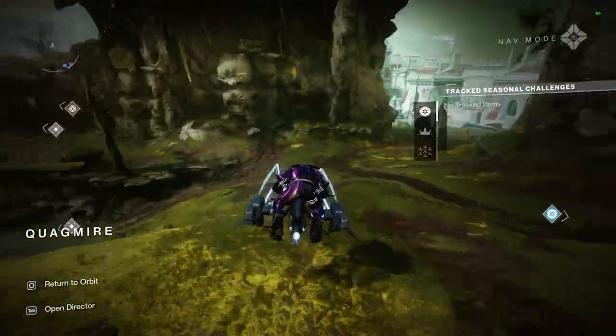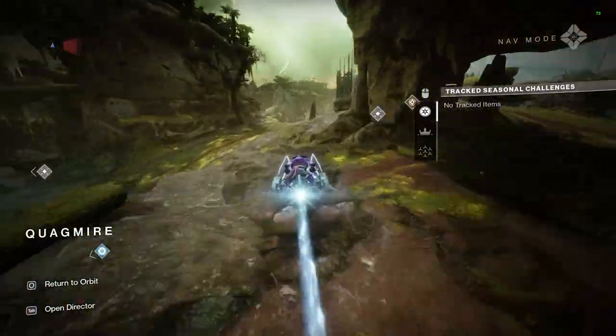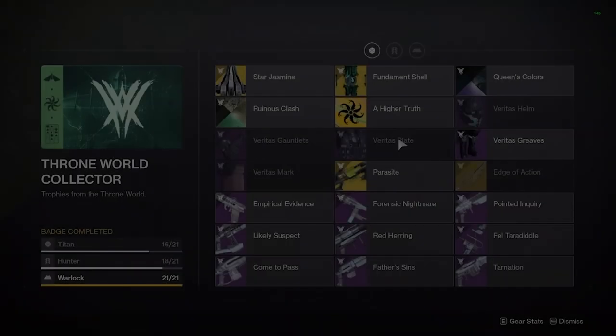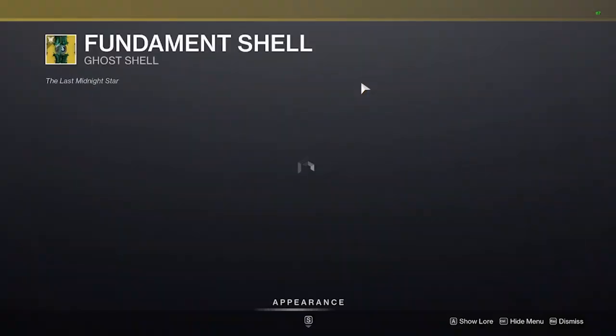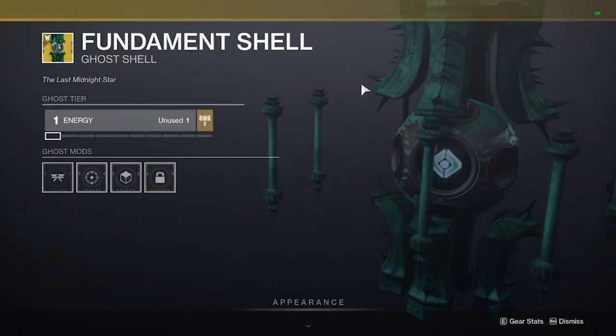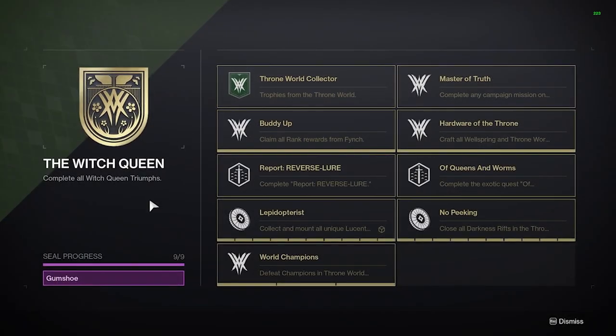What is going on guys and gals, Brooklyn Bound the Raid Scientist here with another Destiny 2 guide video. Today I want to help explain how to unlock the Ghost Shell Fundament Shell, which is required to complete the Witch Queen collector's badge and finish the Gumshoe title. I got a lot of requests to help break this down because it can be a little confusing.